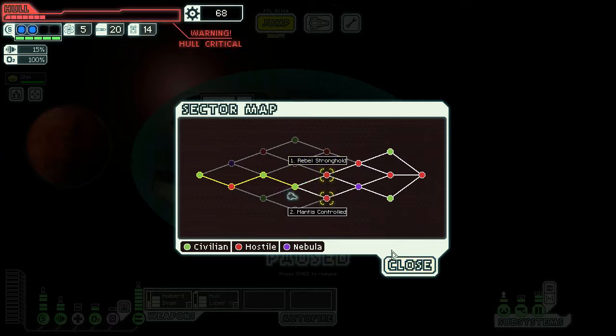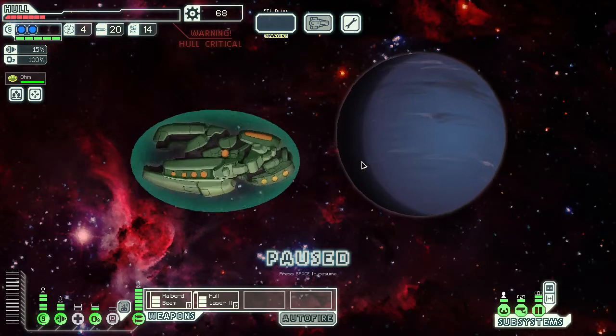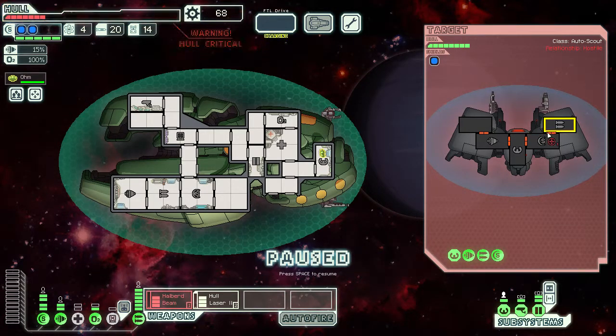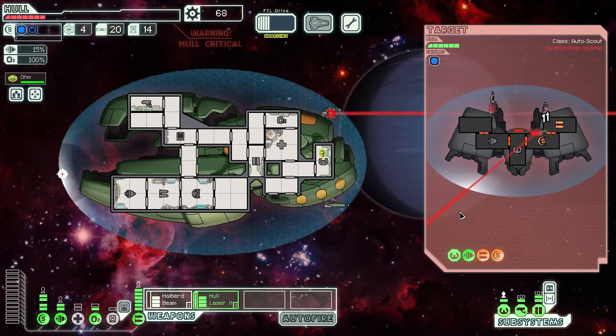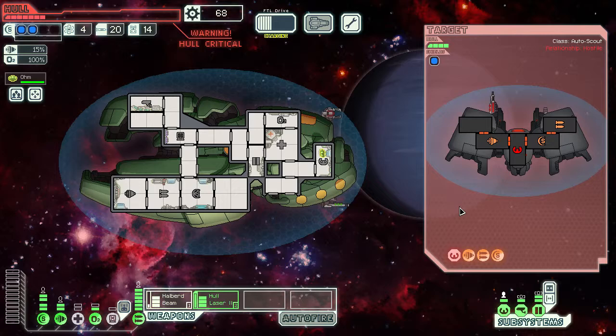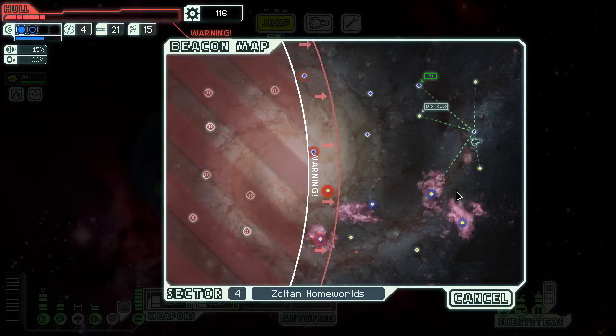I think I just gotta go... that's bad. If I jump across this node to try to find what these two are, I have to jump back across it too, and I'm low on fuel. It's a Rebel Automated Scout. Alright, I've disabled one of their weapons and disabled their health.